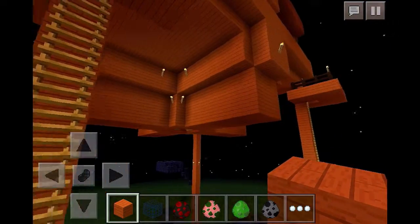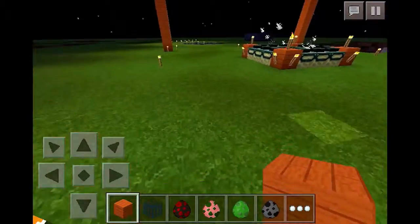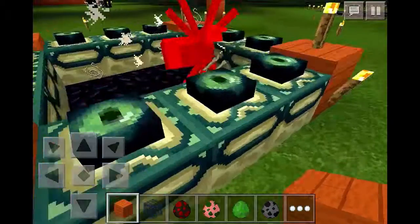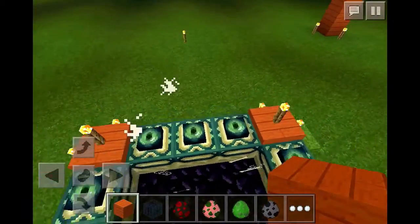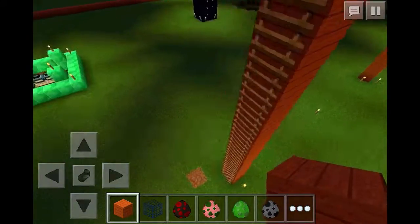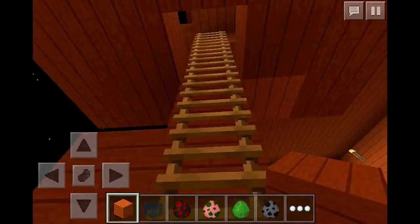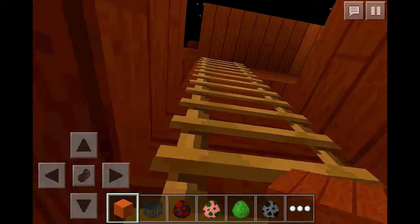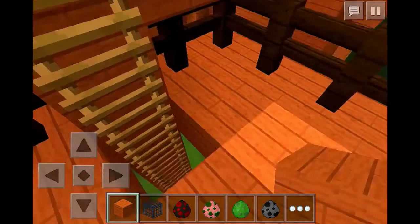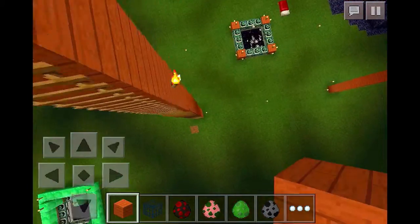When you build this, I usually make it 25 blocks above the landing area so it's not a short drop distance. You'll want a way to get up there — I just use ladders, but you can do something fancier if you want. Then just put a platform up here, AFK, and when you're ready for your drops, just go back down.